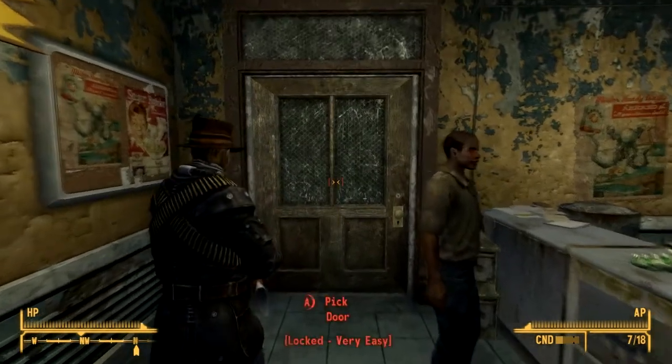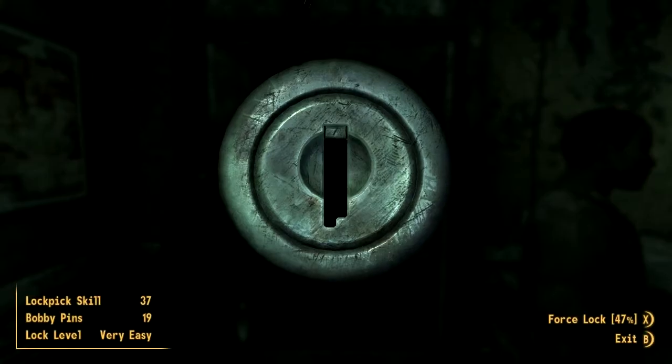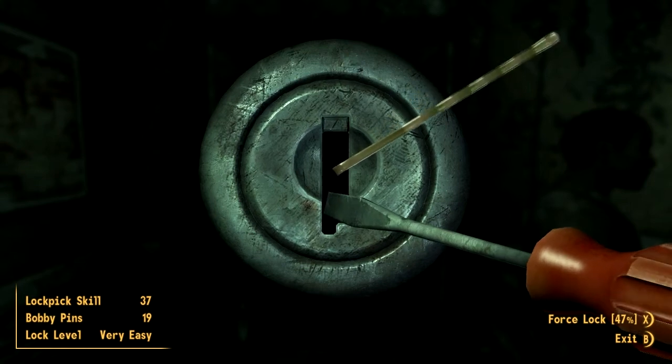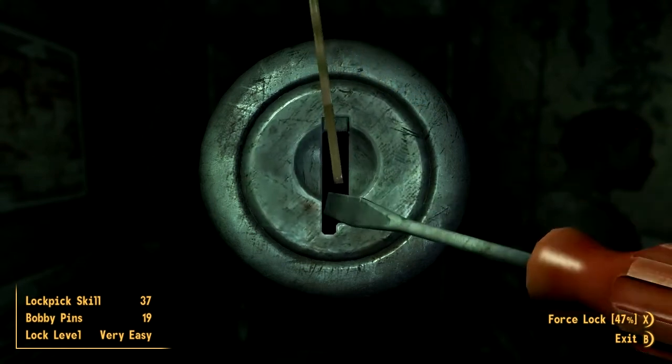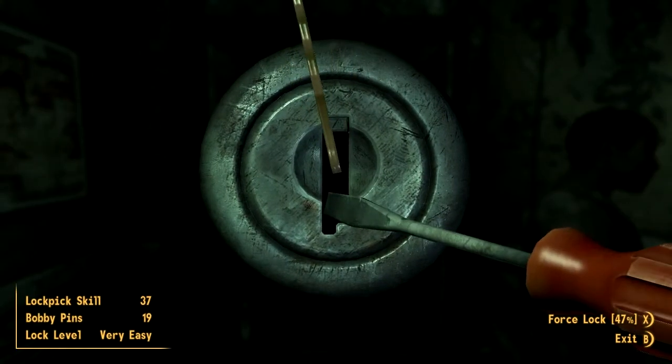Then we go over to this door and it's locked. But no worries, we can do this door with a bobby pin. But now if you force it — oh no, I don't want to break my bobby pin for this door.